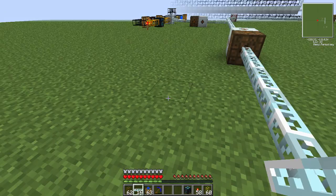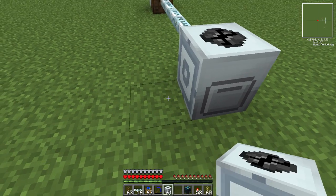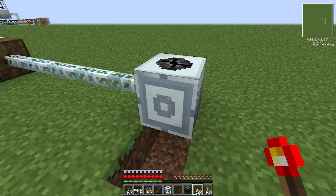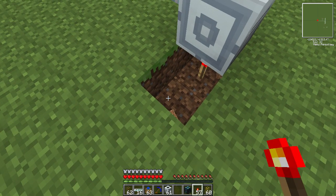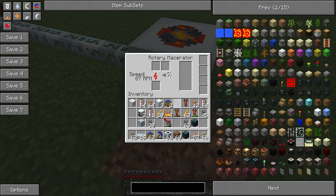You connect this to the rotary macerator. It doesn't have to be a rotary macerator — it does not matter. Normal macerators are fine, just the speed is much better. Then you put a redstone torch underneath just to make it constantly on, so it's constantly charging your RPM.